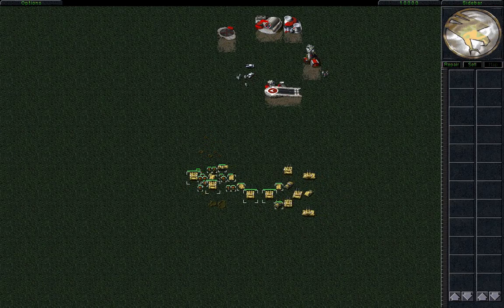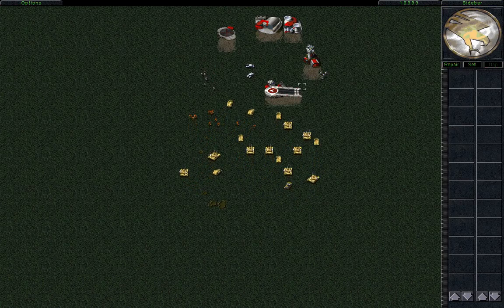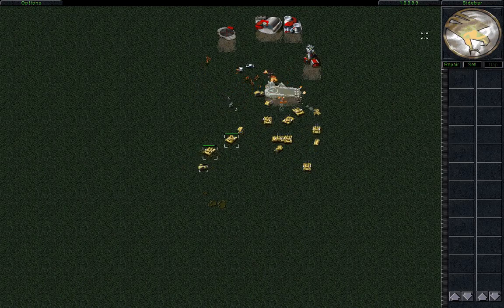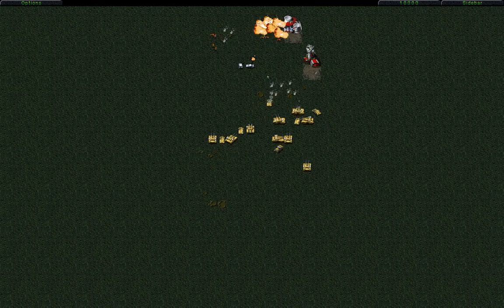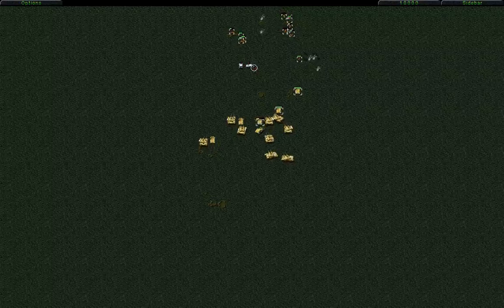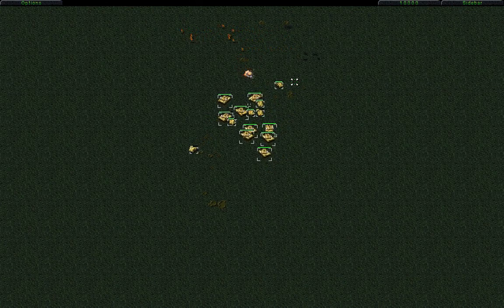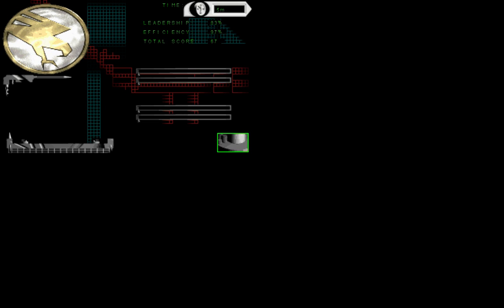Let's do the deed here and test our win trigger. Alright, looking good. Bam — and there you have it. That's lesson two. Thanks for listening and sweet dreams.